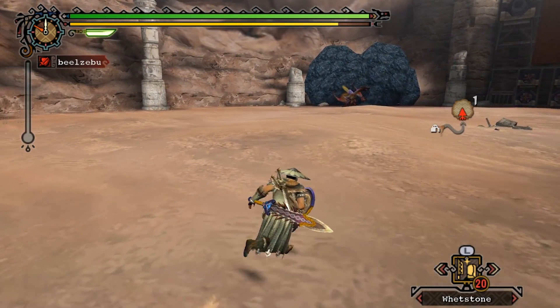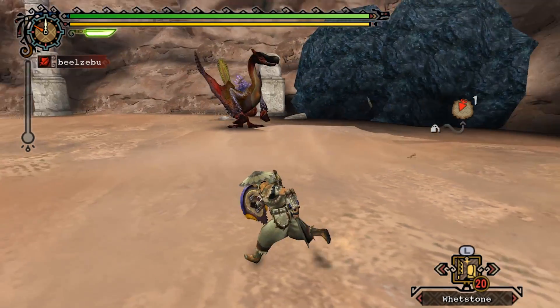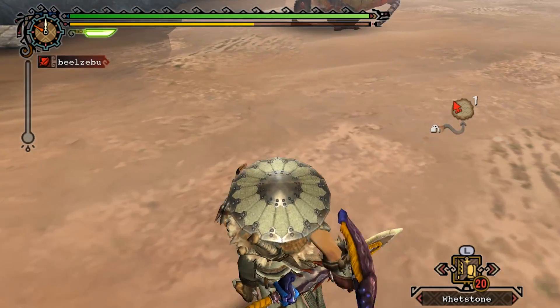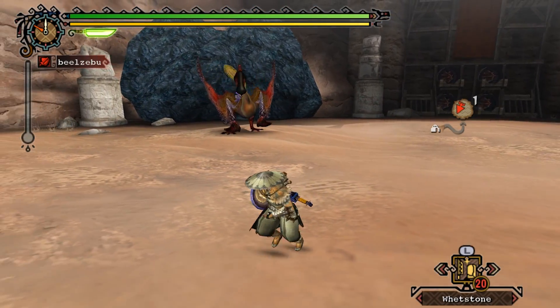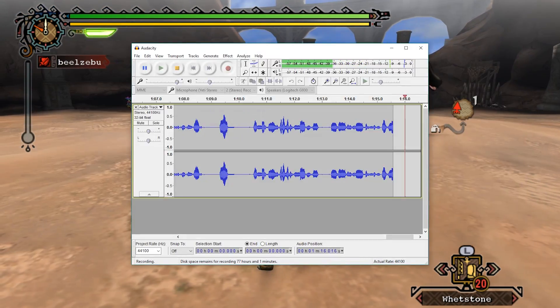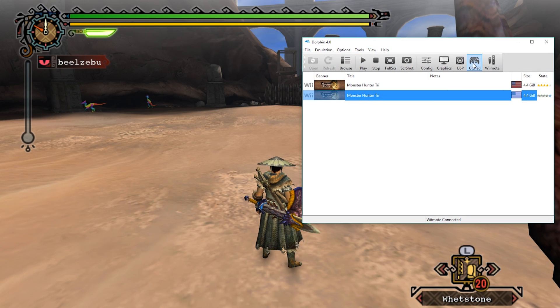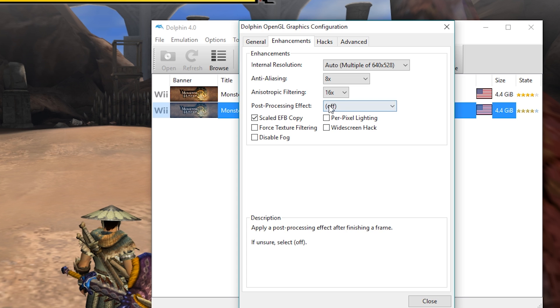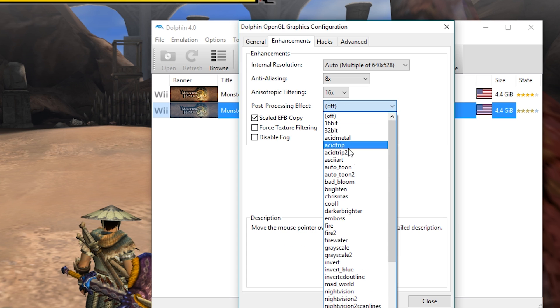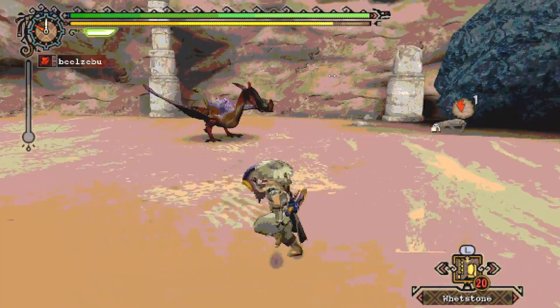One thing I couldn't quite figure out was how to make transparency in these textures. I tried to make a headless Khezu because I thought it would be really funny, but unfortunately it just turns black. This is a slightly modified one I made after that attempt — it's all red. Now let me pause the emulation and open Dolphin. In the graphic options under Enhancements, there are post-processing effects — basically filters you can apply to the screen rendered in real time.